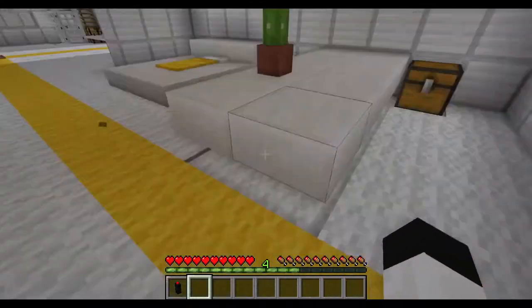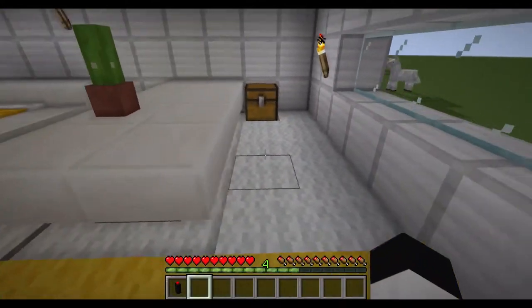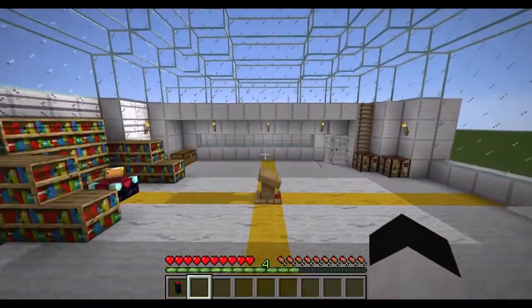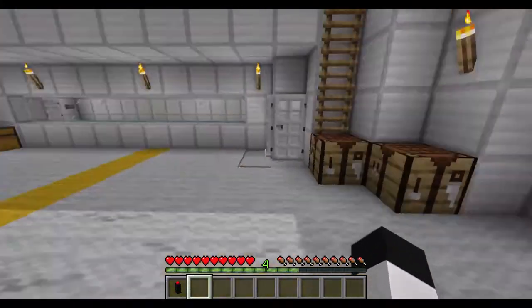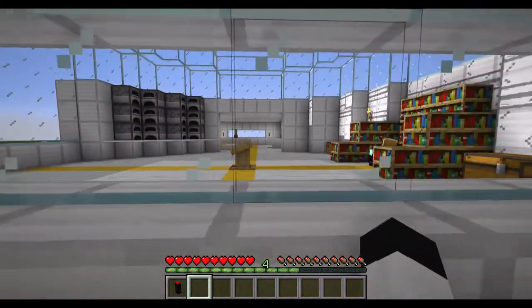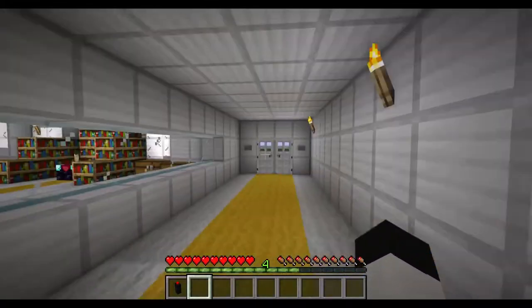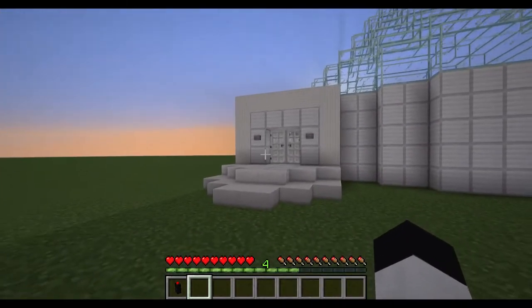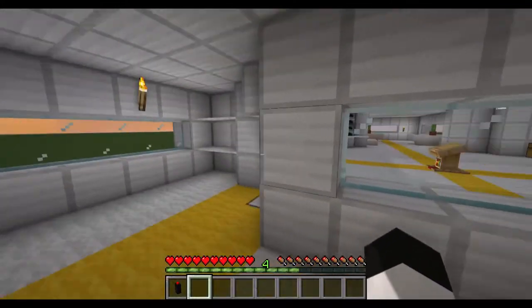I also want to explore my new lab — I had someone else create this for me, so I just need to explore it a bit. This here is going to be the observation chamber so I can observe the experiments going on here. This is the entrance outside. I may one day upgrade my lab, but it's good enough for now — it's got a grand entrance and nice yellow carpets.